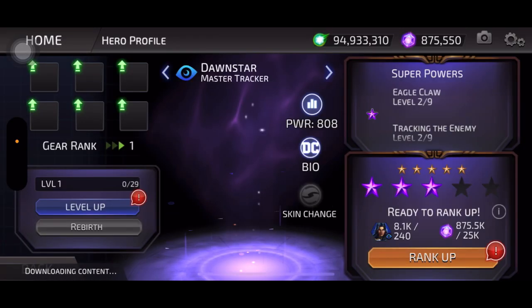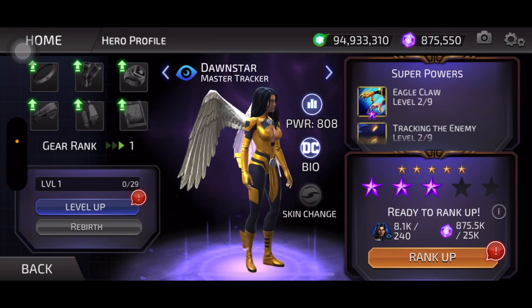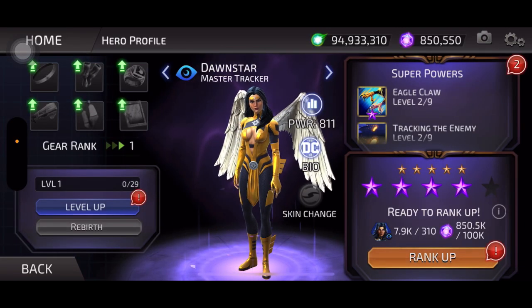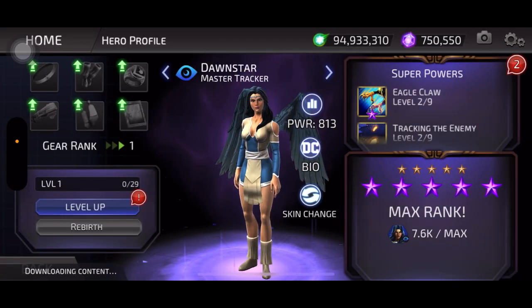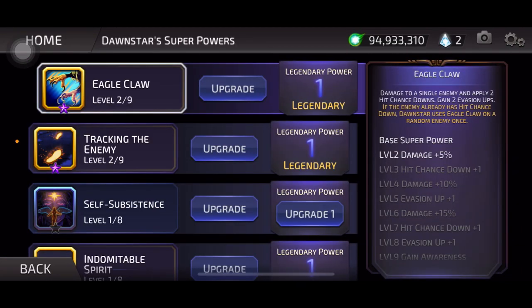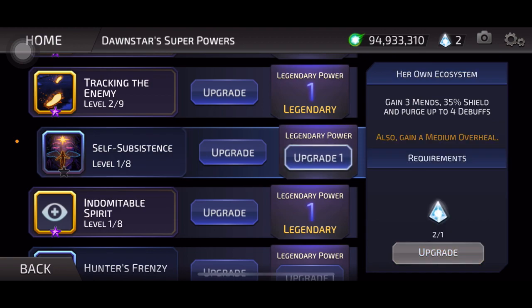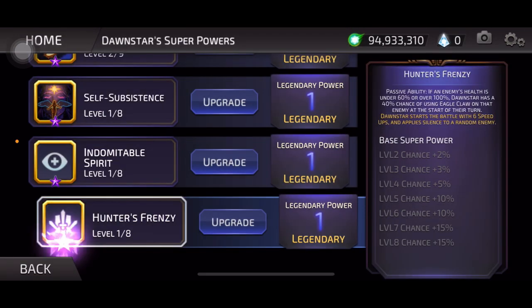Next, Dawn Star — whoever this is with some wings. Are those actually her wings or are they mechanical like Falcon from Marvel? Let's get her to five star and unlock that skin. Her wings change color — she had charcoal wings before, now she's got white wings. Her moves: Eagle Claw, Tracking the Enemy, Self-Subsistence — also gain a medium overheal — Indomitable Spirit, and Hunter's Frenzy. Dawn Star starts the battle with six speed ups and applies silence to a random enemy.